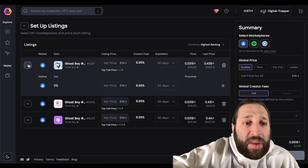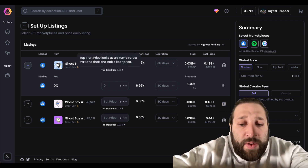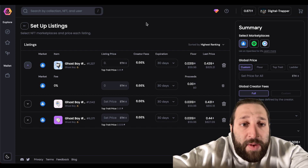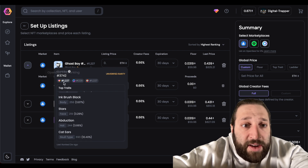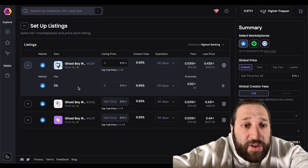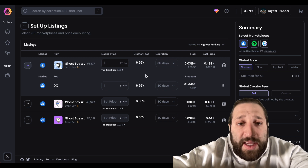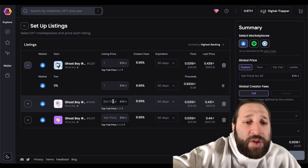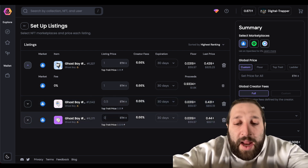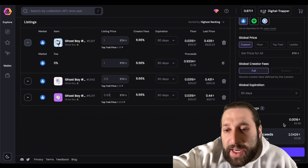I can set the price — I'll do 0.5 for this one — and you can take a look at all the traits and rarity right here: 1,200, 200 on others, 1,200, 1,500, 16. I'll put my rarest one at 1 ETH for 30 days. The creator fee is zero percent on this collection but isn't changeable. I'll set this at 1 ETH, another at 0.5, and another at 0.69.